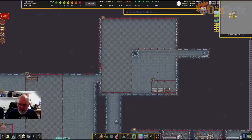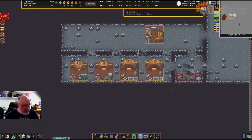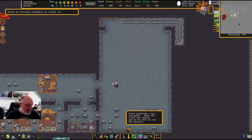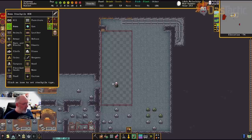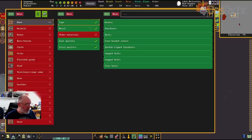Down the bottom we've got a different set of things — we're going to be building weapons, armor, and all sorts of stuff. I'll create a large stockpile down there. It's going to hold ammo, armor, weapons. I'll start with ammo, go to custom — ammo, no other materials, core quality and types are fine. It's only going to be bolts anyway.